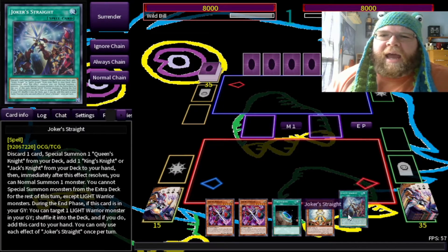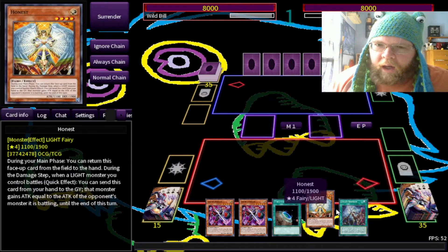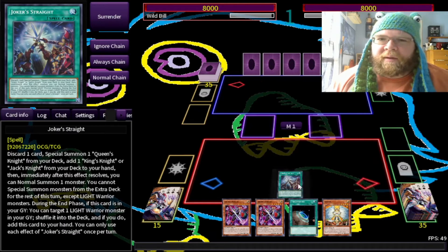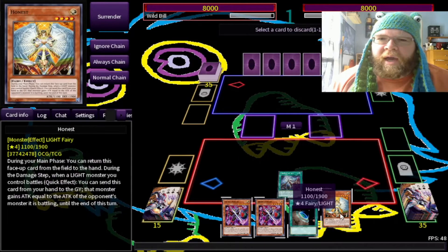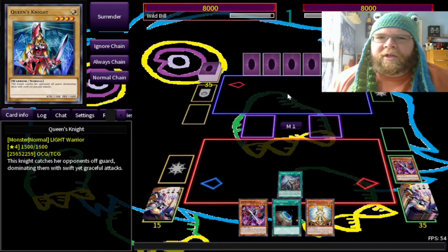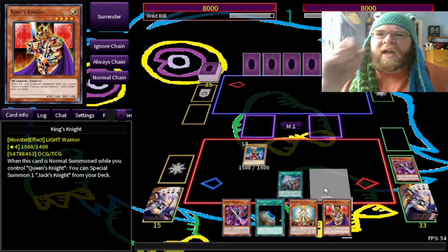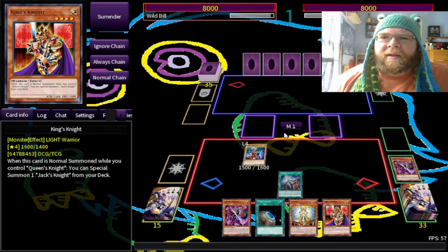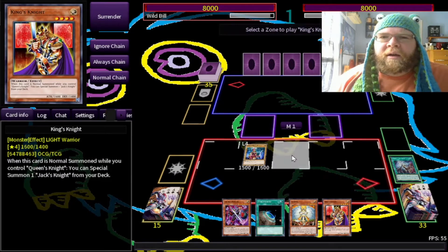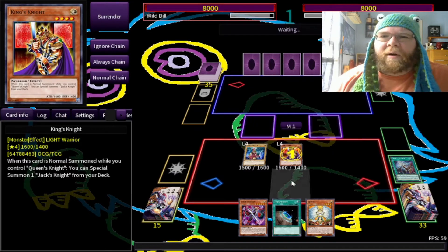Unfortunately we do not have our Thunder Speed Fusion, but I have other things. We're going to go for Joker's Straight — discard a Joker Knight since I already have another. It special summons Queen from the deck and lets us add a King, giving us an extra Normal Summon. This is very important, because when you Normal Summon King's Knight while you have Queen — not once per turn, mind you — I can summon Jack's Knight from my deck.